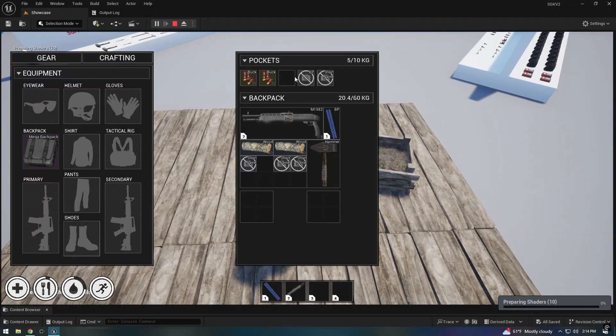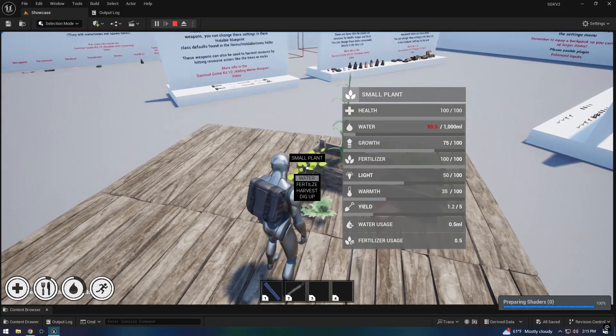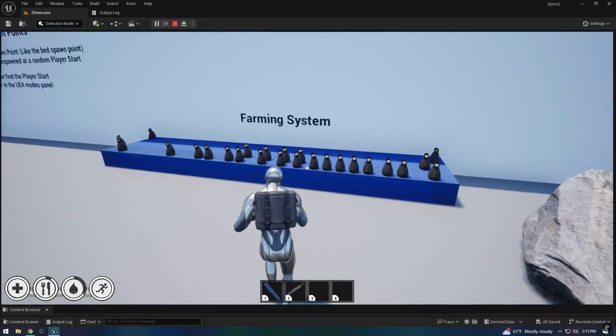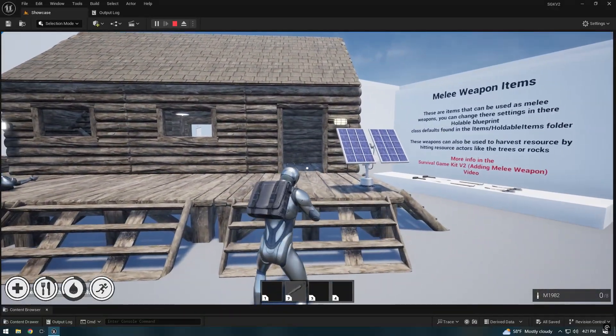Next, we integrated a farming system to give players the ability to grow and manage their own resources. This isn't just about planting crops — it's about creating a self-sustaining environment where every decision has an impact on your world.